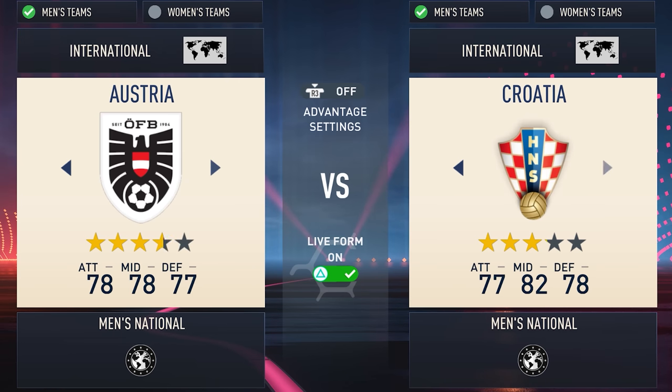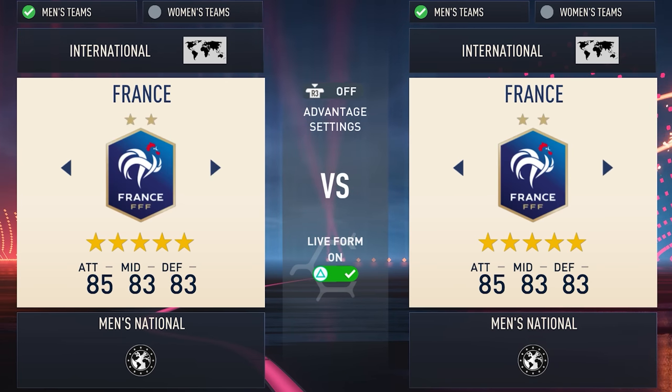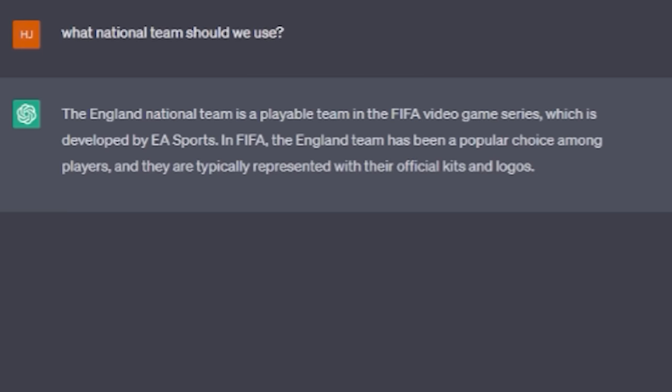So let's get started. What team will we be using? Rather than picking a random one or picking one ourselves, let's ask ChatGPT to pick an international team for us both to use.